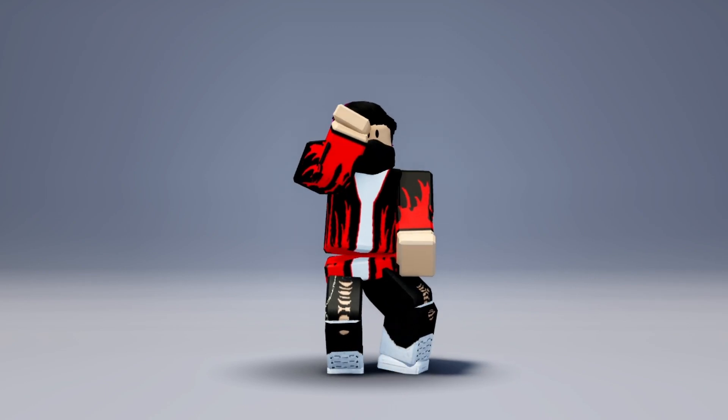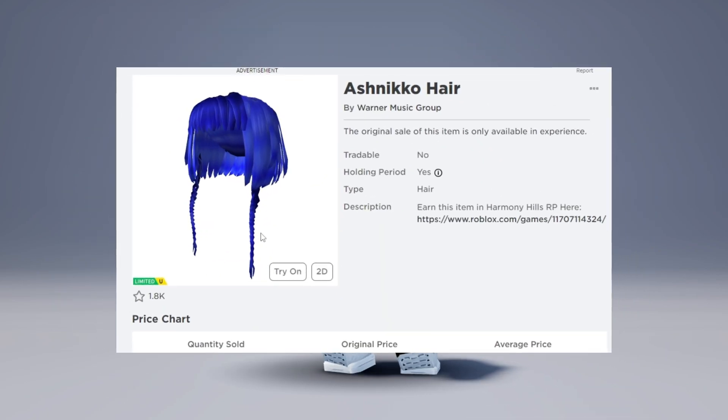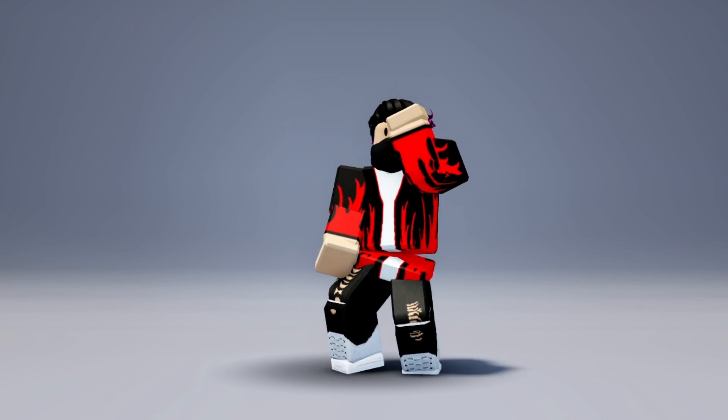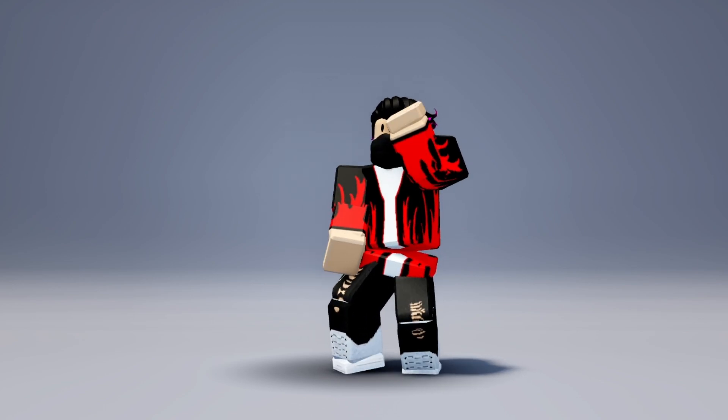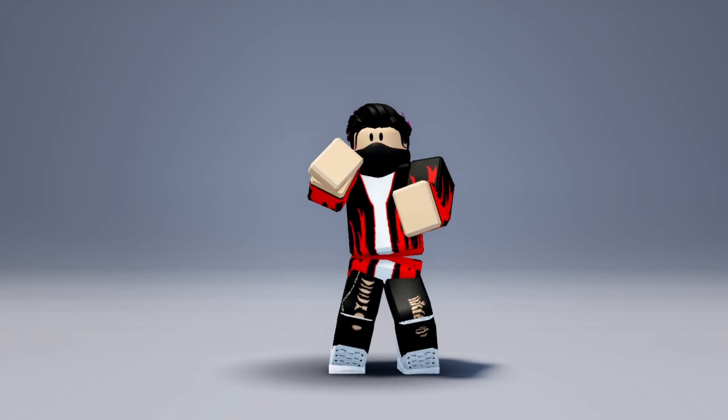The first one is called Ashniko Hair. Here's what the item looks like. You can obtain this hair in the game when it's released. However, we don't have the exact release time or the quantity of available stocks for this free hair. Once I gather more information about this hair, I'll update it on my channel.